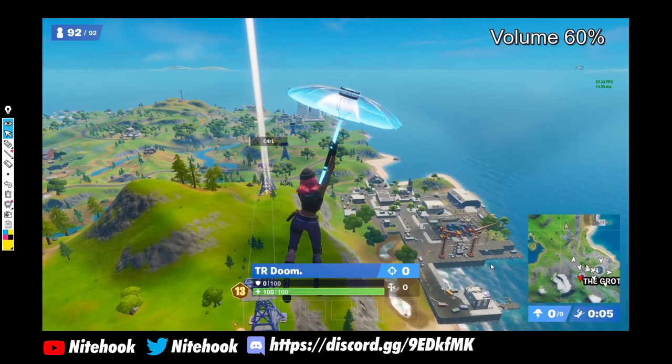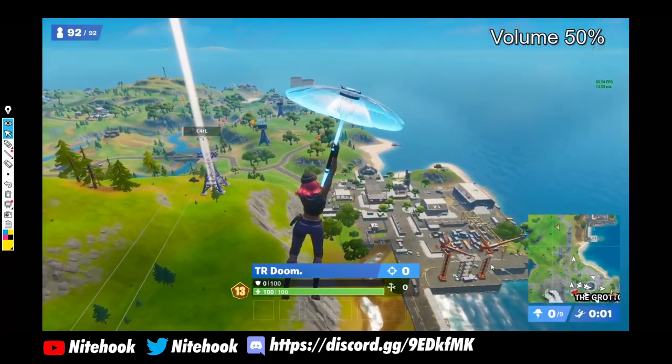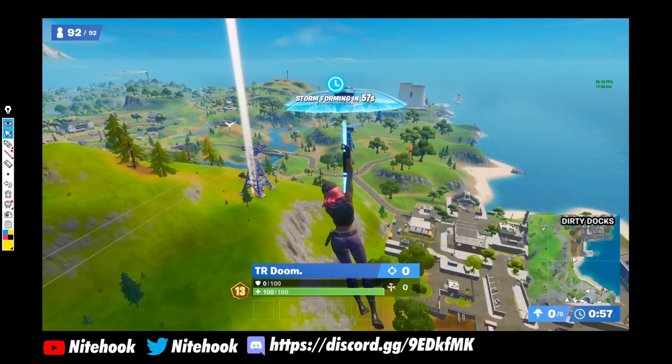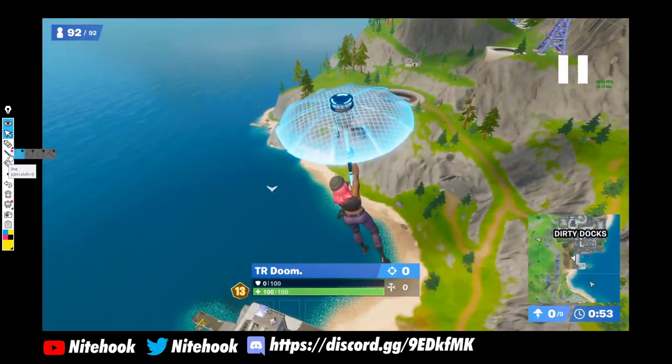Let's get started on the gameplay and reduce the volume a bit. Right now TR Doom is looking to land in Dirty Docks. This is a very good landing spot — it has plenty of metal and there are some fishing spots around this area. Lots of fishing spots easily enable you to play flopper if the need rises in endgame, which might be the case for TR Doom later in this video.